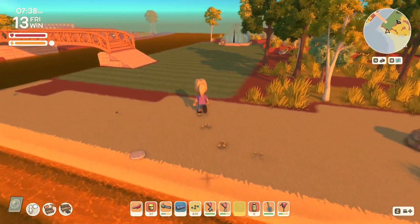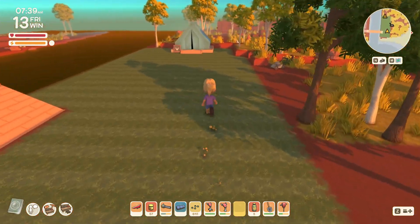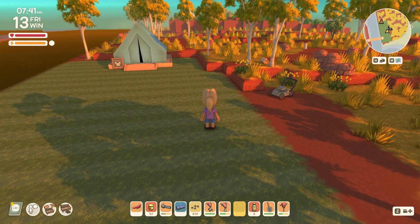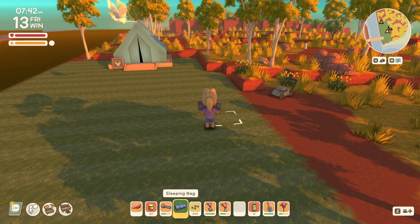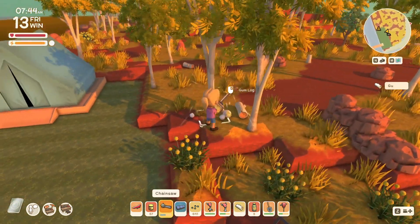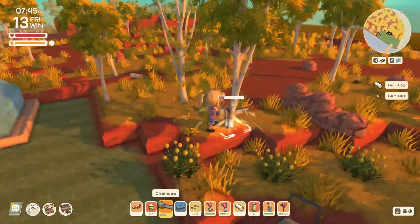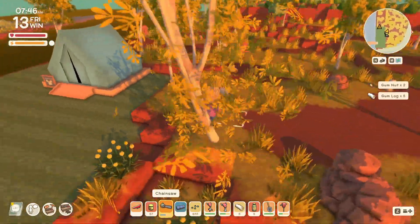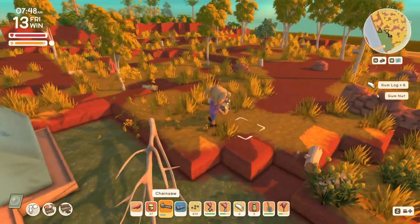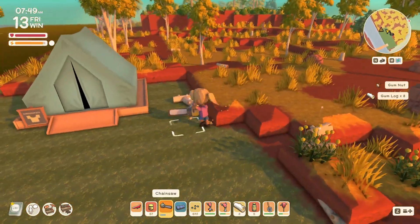Today we're going to be visiting our visitor site and we're going to be decorating this area, sticking with the cottagecore theme. We have clovers visiting today, but we're not really focusing on that — we're focusing on doing the decorations.